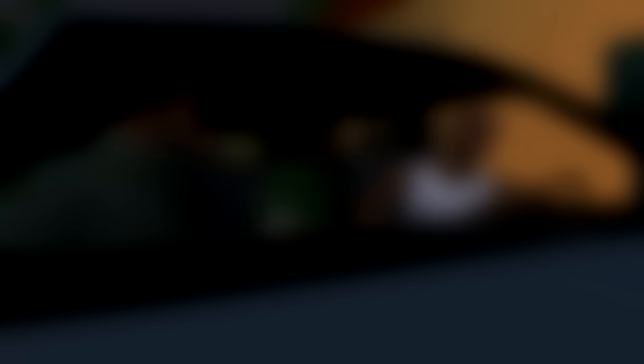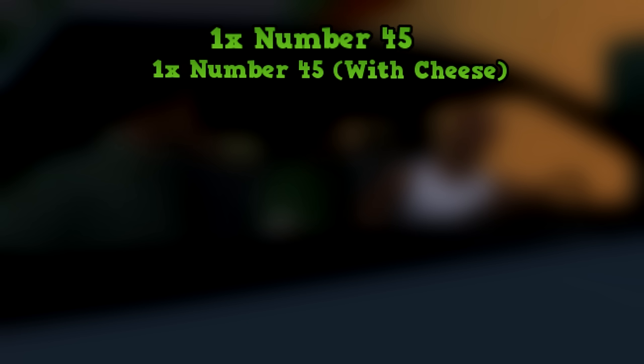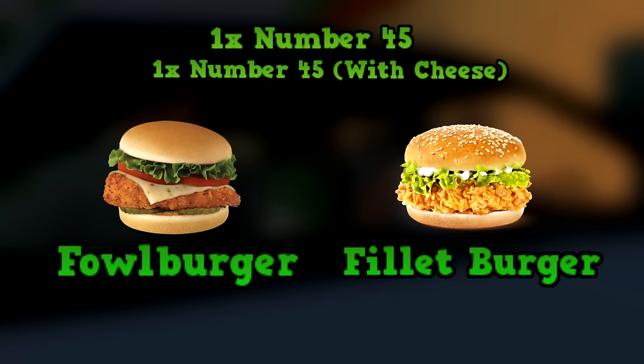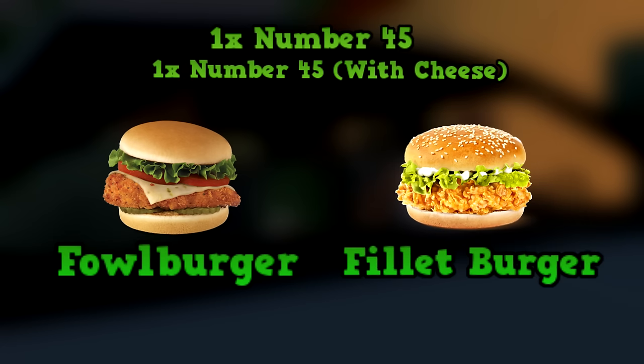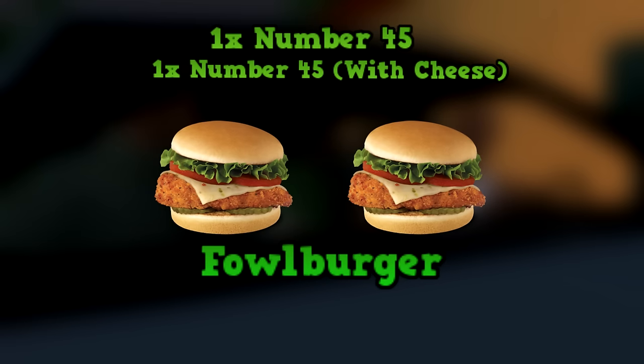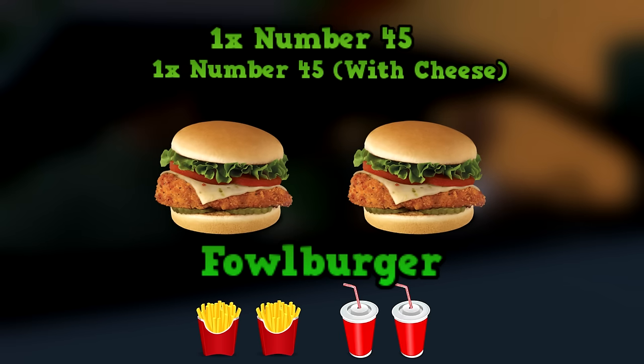Now let's move on to the number 45. This one's pretty easy. Big Smoke orders two number 45s and says he wants one with cheese. Because he says he wants cheese, it has to be a type of burger. Cluckin' Bell only serves two types of burgers: the Fowl Burger and the Filet Burger. Since we know the number 9 is a Filet Burger, that only leaves the Fowl Burger. So we can add two Fowl Burgers, one with cheese, two medium fries, and two medium sodas to the order.